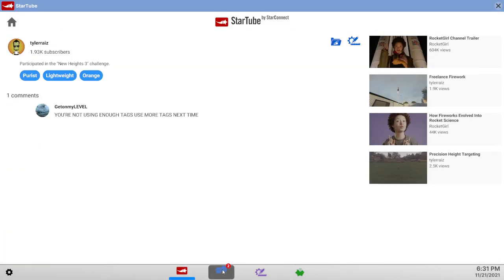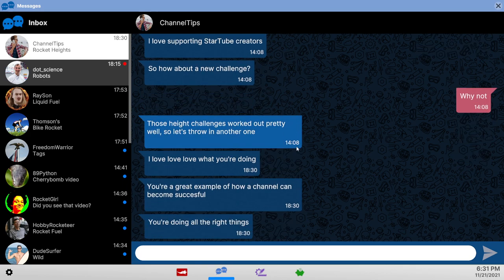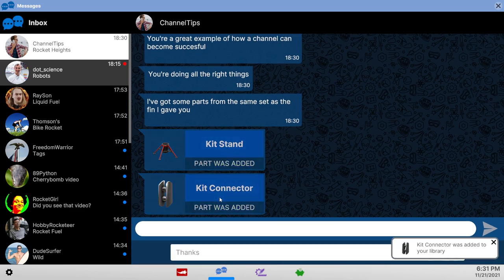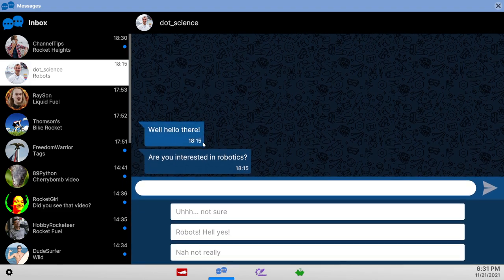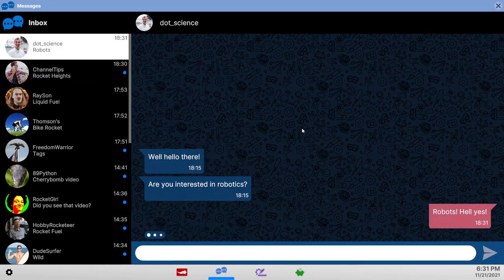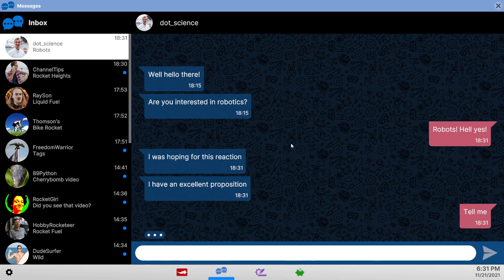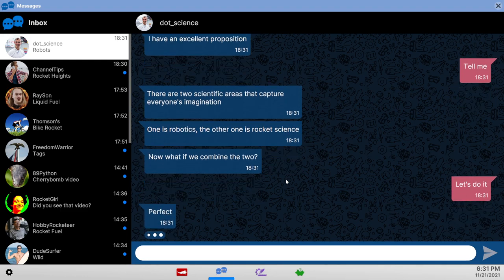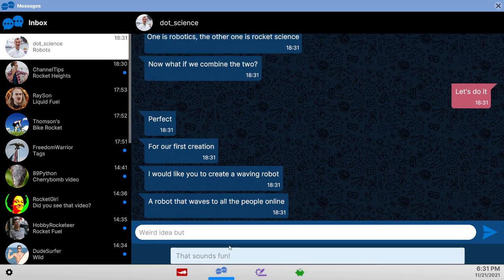I'm worried about what the bank account is supposed to do for me. Channel tips — these specific height things, kit stand, kit connector — these seem useful. Dot science sounds promising, robotics, yes! Decouplers — let's do it. A waving robot — weird idea, but sure.